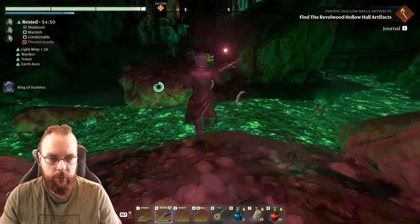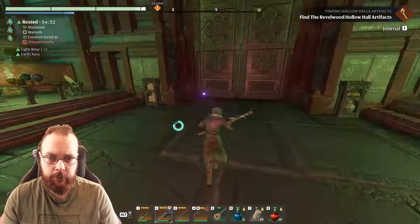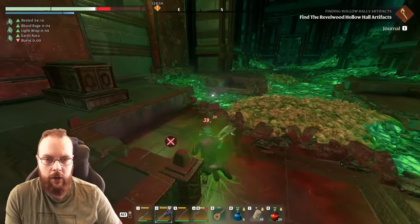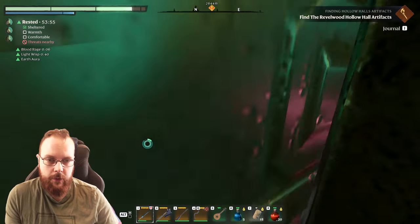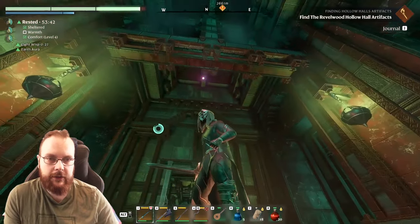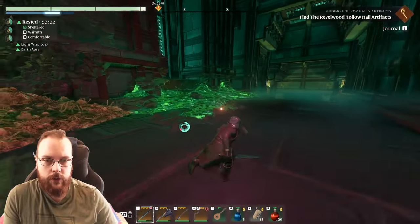There's a chest over here - ring of stamina, sure. Still no artifacts. How hard will I have to look? I also have an icon - not sure where it's pointing. Maybe that actually shows the location of the artifacts and I'm just being stupid. Let's continue to explore.